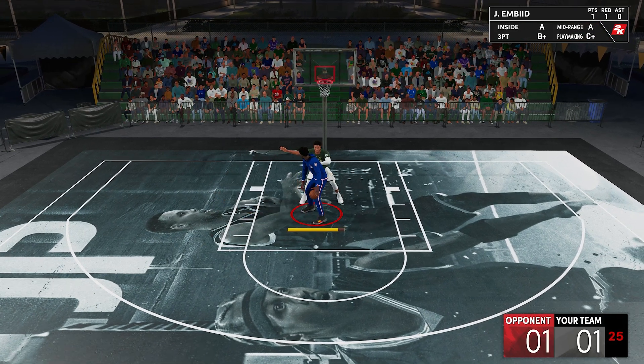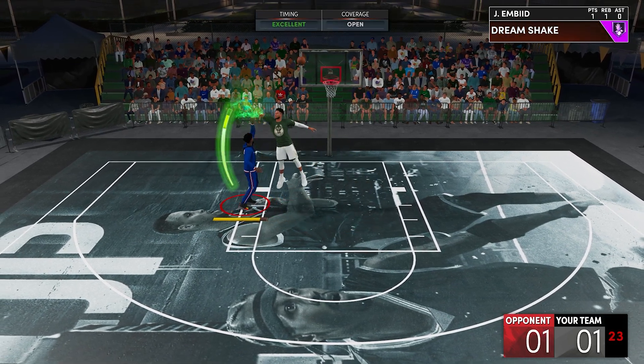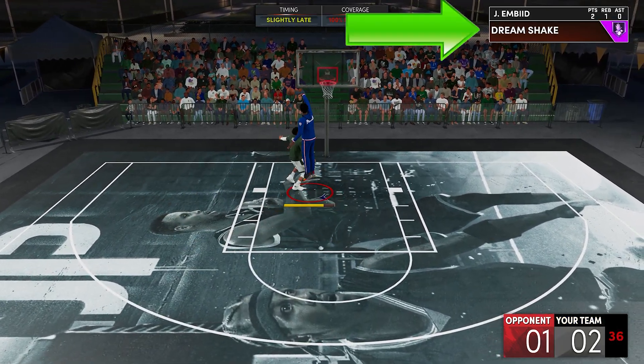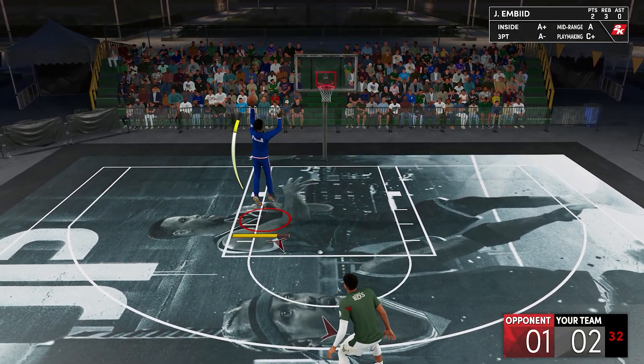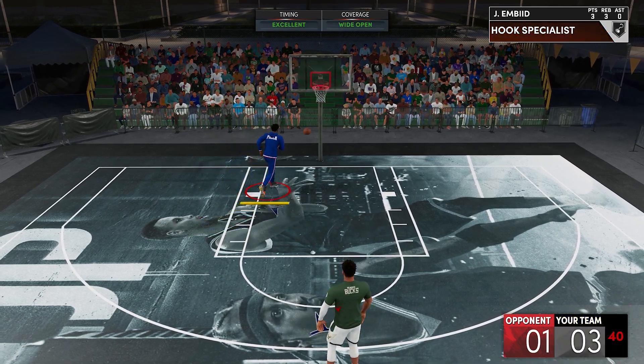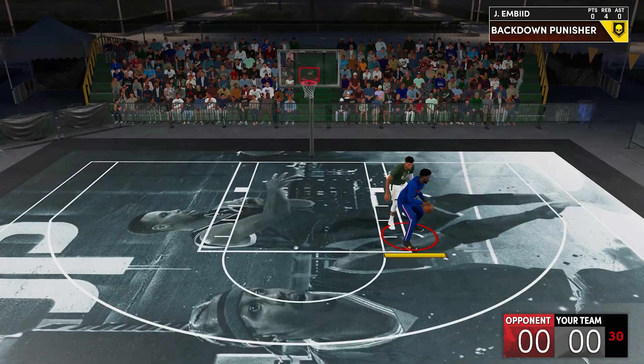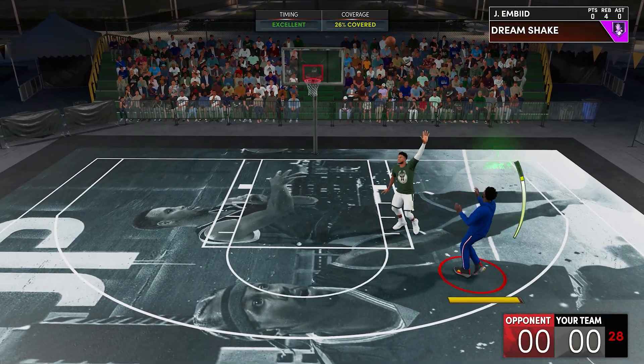As you can notice here, the first activation is for the post fake and the second activation of Dream Shake is the shot boost. It has to be after a post fake — if it's just a normal hook without the fake, the shot won't be boosted. And by the way, there could be some other post moves that will use the badge, but these two here are the most common ones.